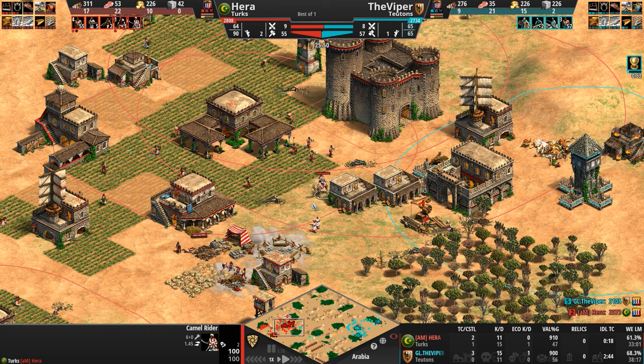Our Turk has been knocked down to six heavy camels. What is the Viper doing? He is giving Hera a chance to come back into this game.